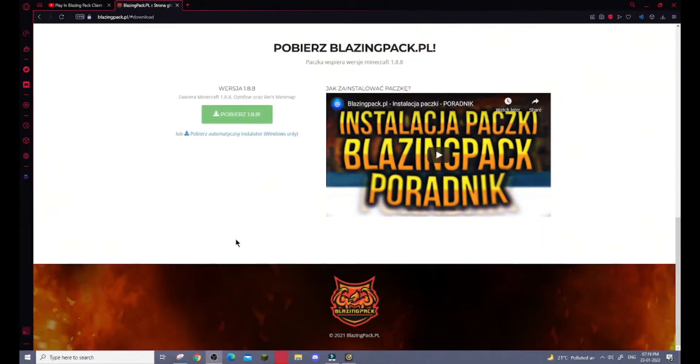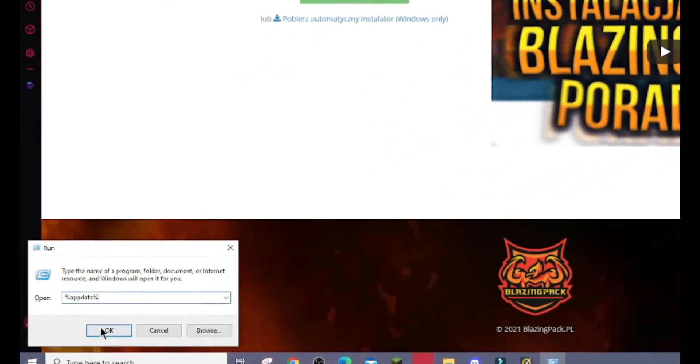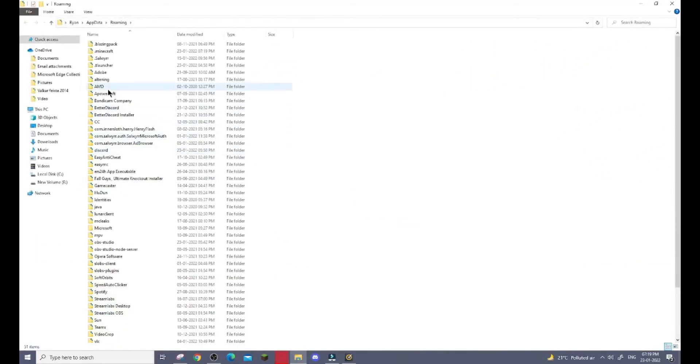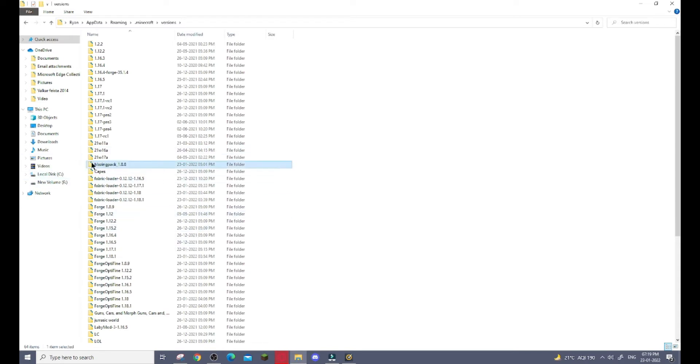Once you're on their website, click this button and the file will start downloading. After that, click Windows plus R and type %appdata%. Click OK. Once you do that, click on the Minecraft folder and then click on the versions folder. After that, paste the file which you downloaded over here. I already have it so I won't download and paste it here.